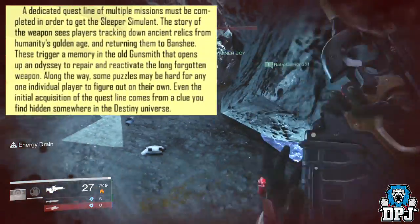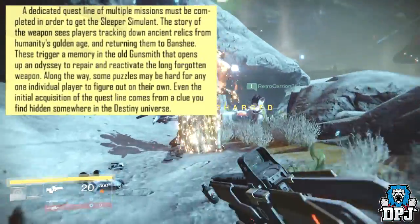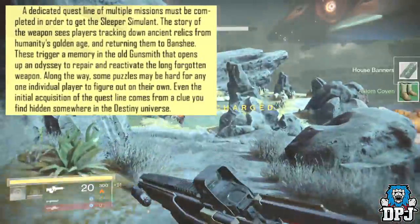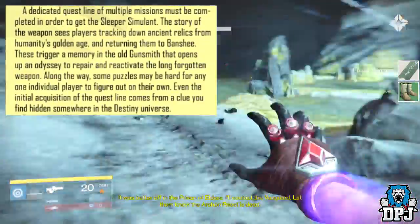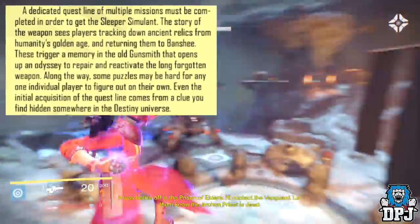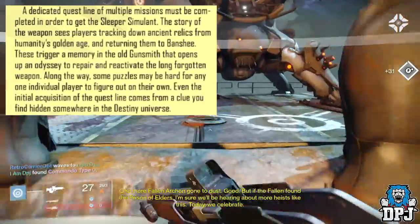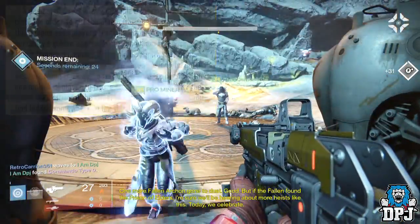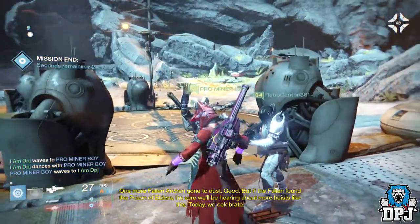"These trigger a memory in the old gunsmith that opens up an odyssey to repair and reactivate the long-forgotten weapon. Along the way, some puzzles may be hard for any one individual to figure out on their own. Even the initial acquisition of the quest line comes from a clue you find hidden somewhere in the Destiny universe."